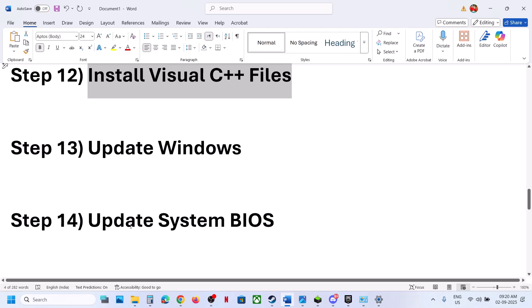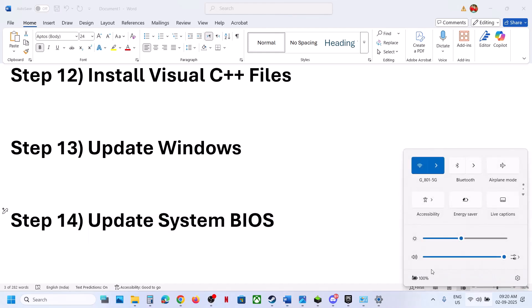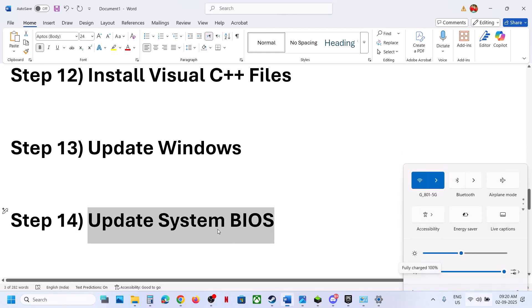The next step is to update the BIOS. Go to your system manufacturer's website, select your model number, and update the BIOS. If you're on a laptop, make sure the battery is above 10% and the AC adapter is connected when updating the BIOS. After the update, launch the game.